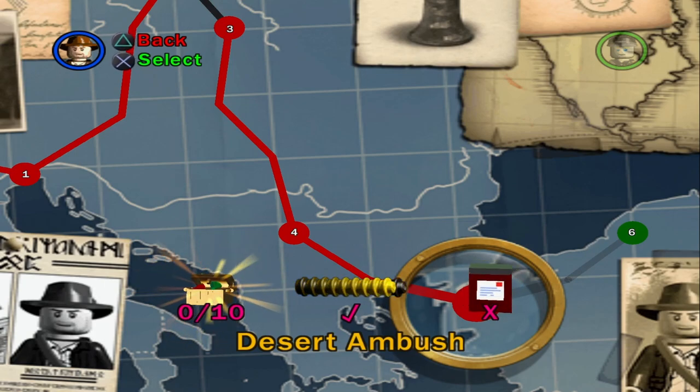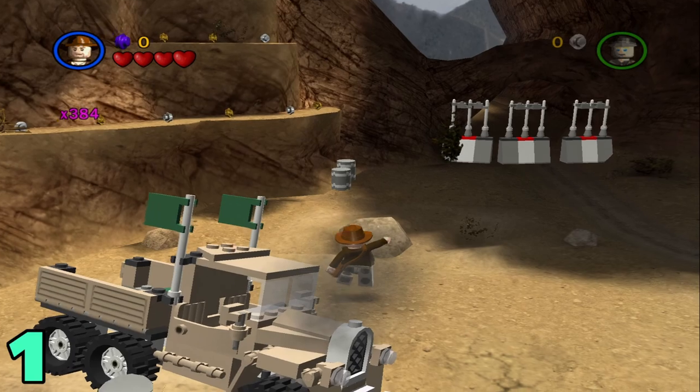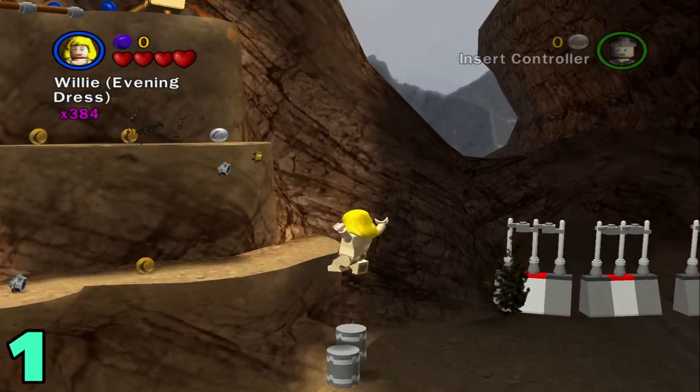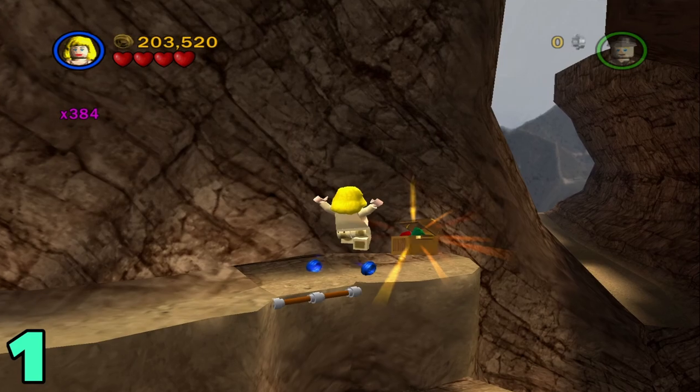Welcome back to my Lego Indiana Jones let's play. Today we're gonna be getting all the artifacts and the parcel for Desert Ambush. Let's get right into it. To begin with artifact number one, just head straight up and switch to a female character, hop on these little bins and up the sledge and just climb your way up, and the artifact should be right here.